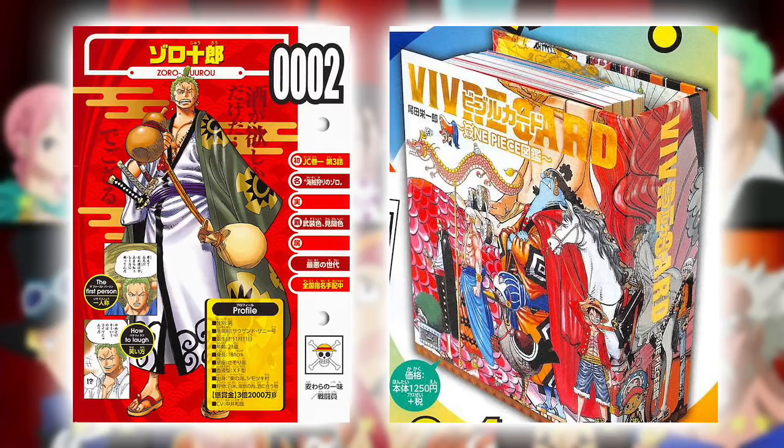A lot of you may already know of the existence of the latest One Piece data book, which is entitled ViviaCard. For those of you who don't, it's quite a unique data book — it's essentially a folder collection of cards, Vivia cards if you will, that detail a particular character and give us a ton of information on them, most of which we knew, but some that we certainly did not. So it functions as a sort of collectible data book, with new packs of cards being released on a fairly regular basis.